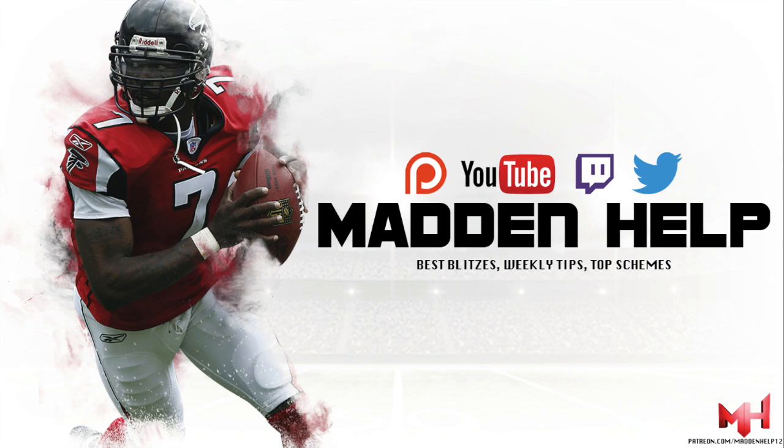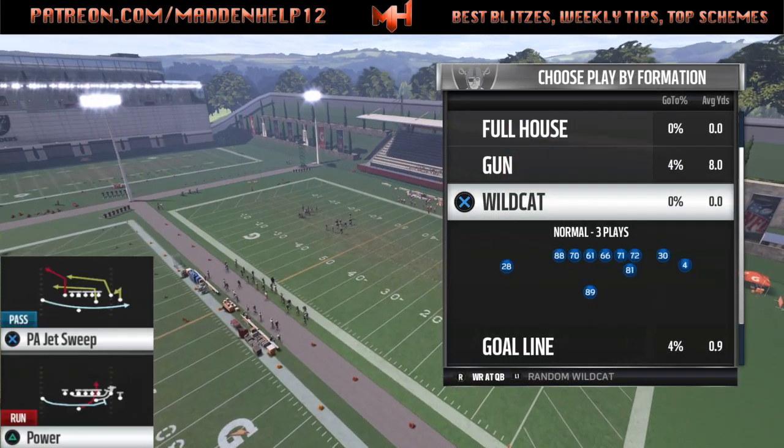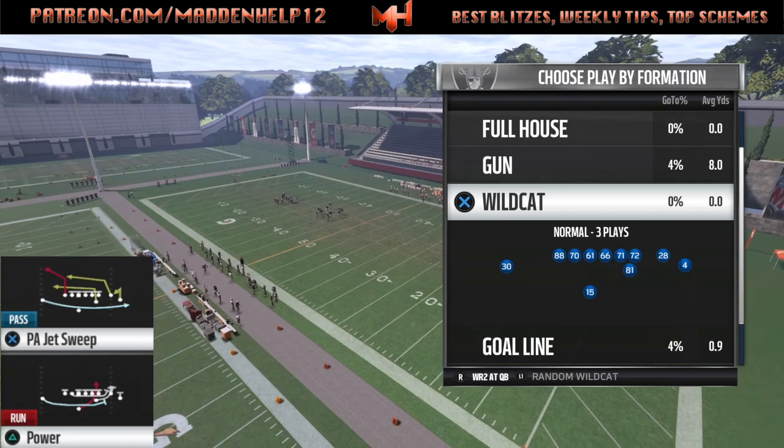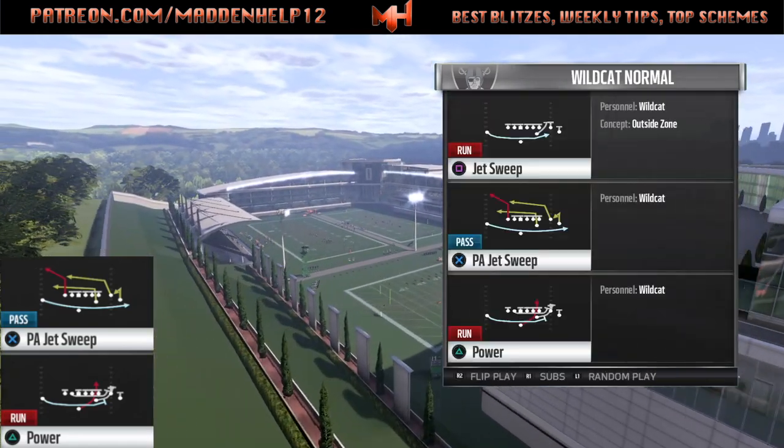What's up guys, we're back again with another formation out of the run balance playbook, and this is going to be going over the Wildcat. The first thing in the Wildcat is we could put either receiver at quarterback, receiver two, or even have the quarterback, backup quarterback, or the other running back.